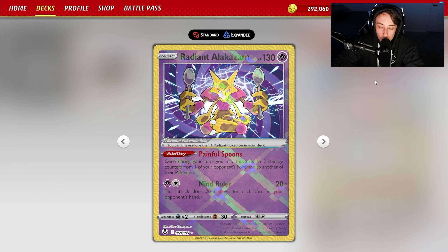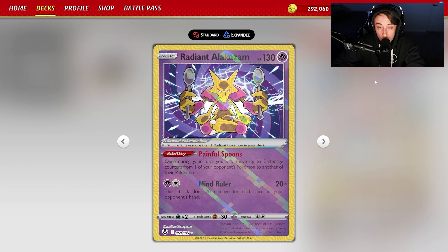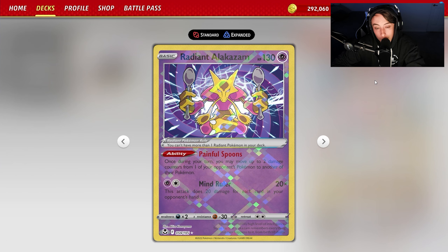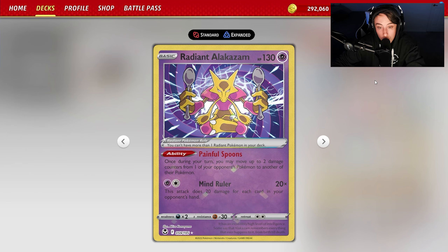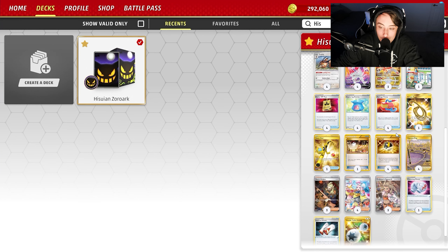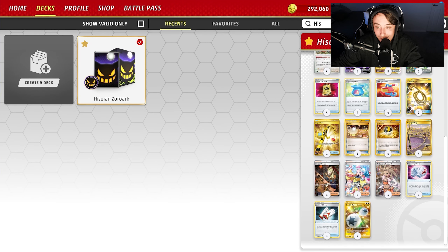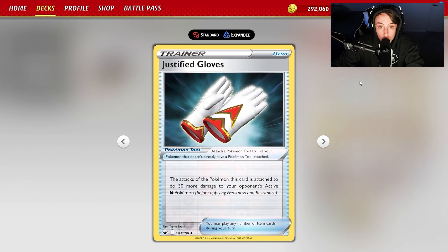We're also playing Radiant Alakazam. With Double Turbo being the only energy that runs two energy through one attachment, you do minus 20, so Zoroark could hit 300 but you're hitting 280. Painful Spoons makes it a lot easier to hit math, meaning you can use Cleansing Gloves to KO something like Gardevoir or Mew.